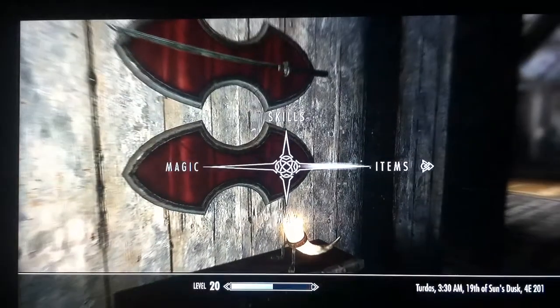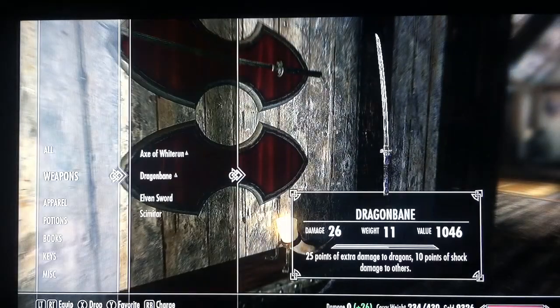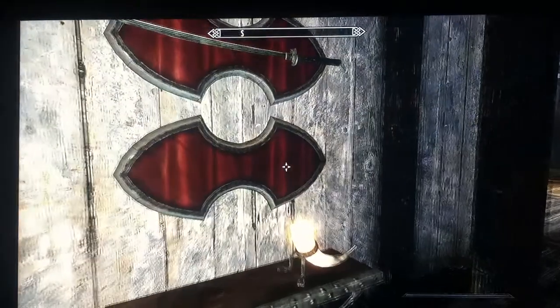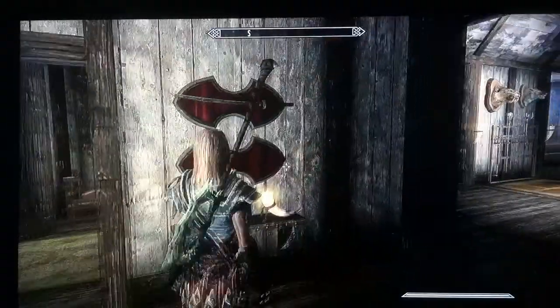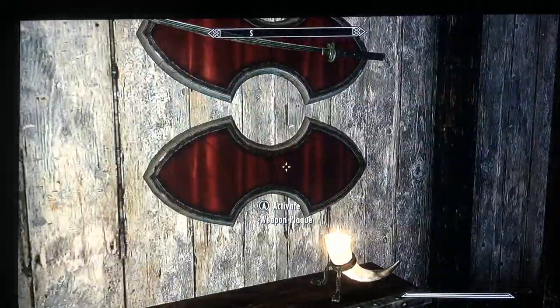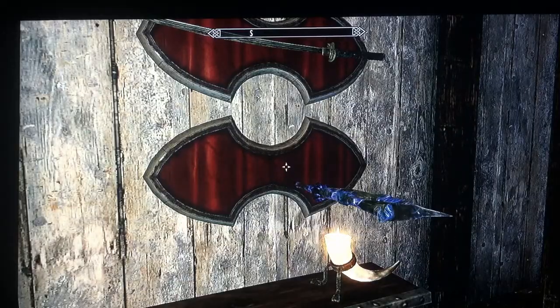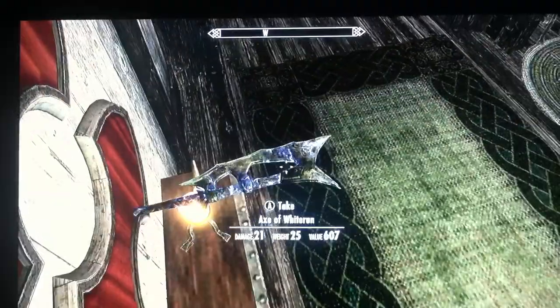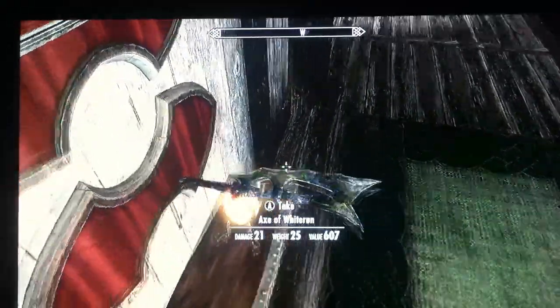And I'm gonna take that off. I know this only works with the Axe of Whiterun. So let's see what happens — it sits on my back normal, nothing too fancy. But then when I put it on the rack, look what happens. It goes into the wall instead of on the wall.